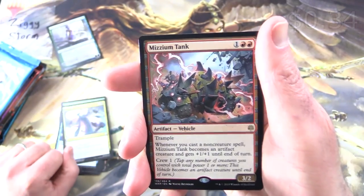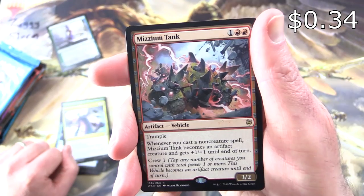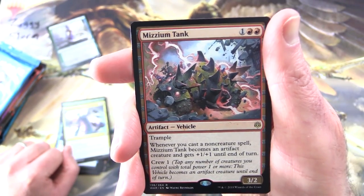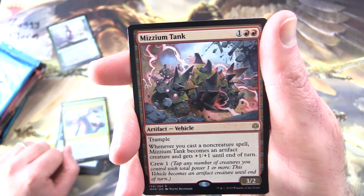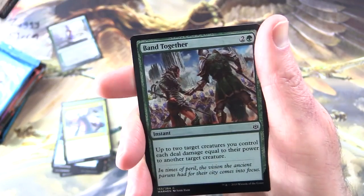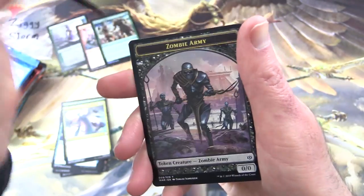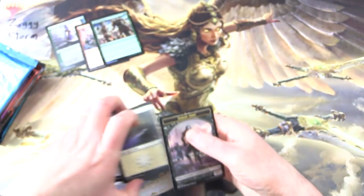And the rare is Mizzium Tank — Artifact Vehicle, 3/2/3 with Trample. Whenever you cast a non-creature spell, Mizzium Tank becomes an artifact creature and gets +1/+1 until end of turn. You can crew it for one, and there's a foil Band Together with a Planes and Zombie Army token.